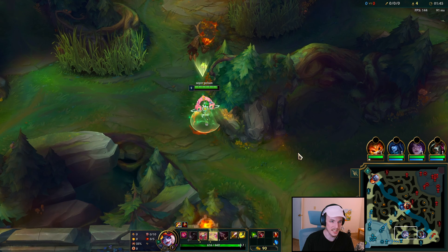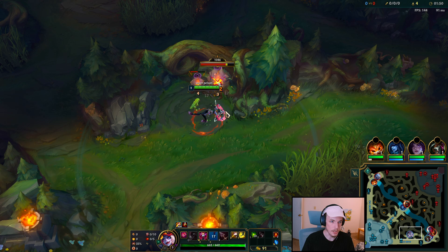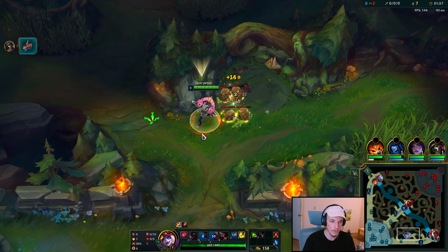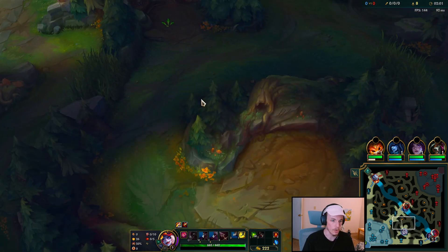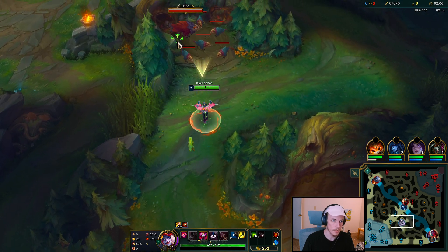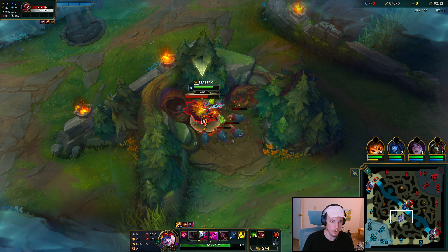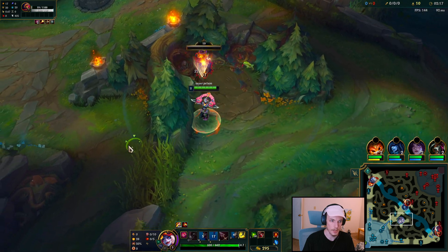That chomp is going to be a big part of your damage and a big part of your healing, so it's this dance of when you cast it, really. You want to E those camps into the wall — they collide and it deals more damage. The E also gives you damage reduction and heals you, so there's a bunch packed into every single ability. On the raptors, you want to dash towards the big raptor because the W will target the closest thing to you, and you want to make sure you're hitting the big parts of the camps.